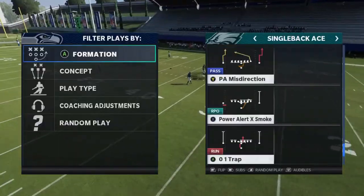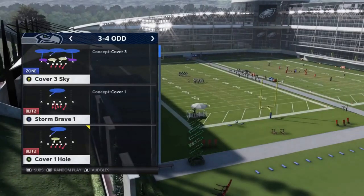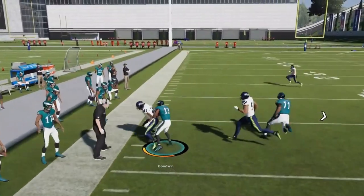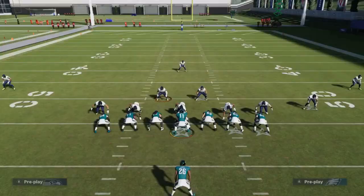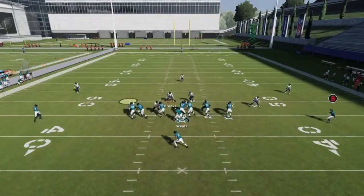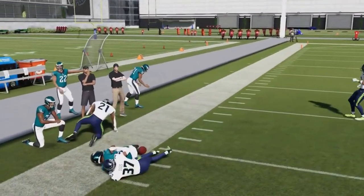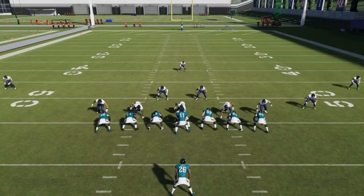Next up we got the Stretch Alert X Smoke. It's good against cover three and cover four. The X route — run the smoke to the opposite side of the safety. If you flip the play and the safety is right there, the run will work better. Go away from the cover three safety — whichever side the pass is going, it's better away from that safety.